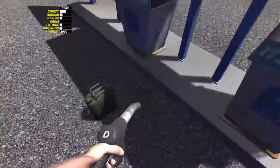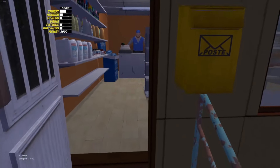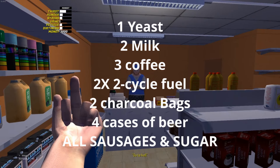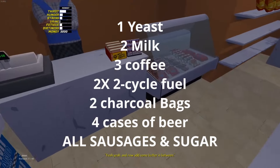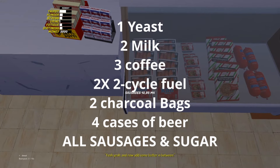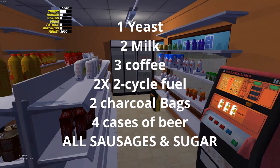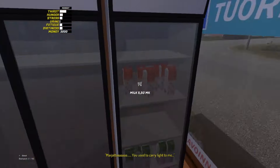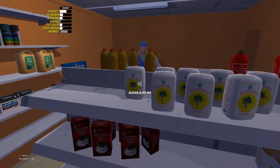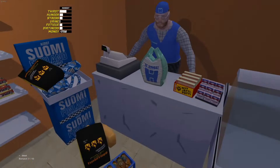Once at town, fill up your diesel jerry can, then enter the store. Walk up to the cashier and pay for your diesel. Next, buy 1 yeast, 2 milk, 3 coffee, 2 two-cycle fuel, 2 charcoal bags, and 4 cases of beer. After you pay for the items, a grocery bag will be on the table filled with your food goods, and all other items will be strewn across the floor. Add all items to your backpack — it should be perfectly 10 — and then head back home.